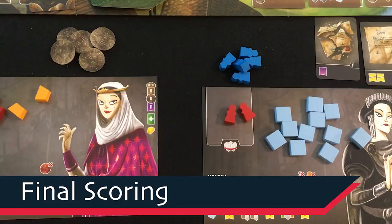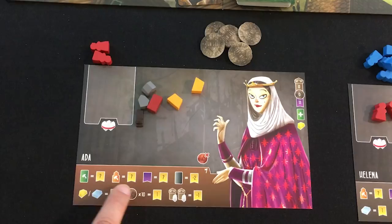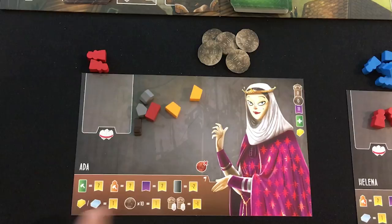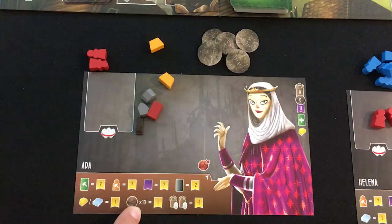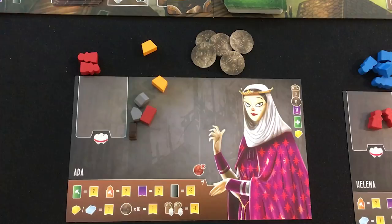Scoring for me first: buildings completed — let's discard the unfinished ones. Three, five, three, three — 14 points from those. Cathedral completion adds another 12, so that's 26. Virtue victory points — I'm virtuous — seven more for 33. No debts. Gold and marble: 34, 35. No bonus for 10 coins. No workers in jail penalty. I had zero hammer icons so no flag bonuses. 35 is my final score — pretty respectable.